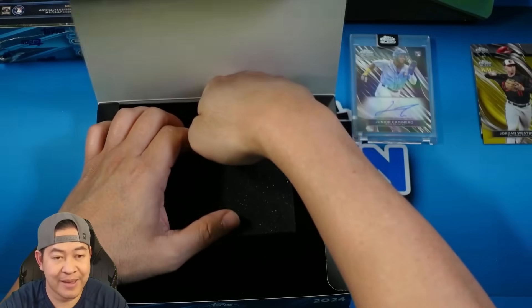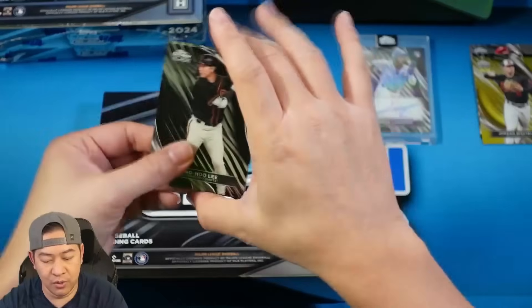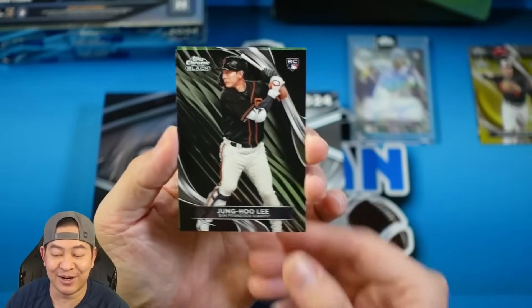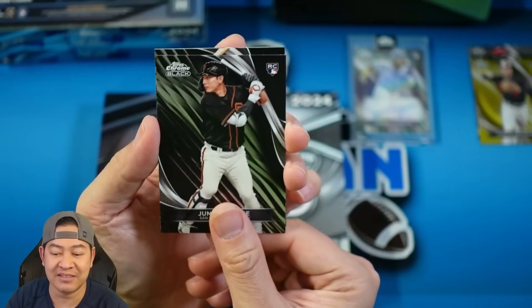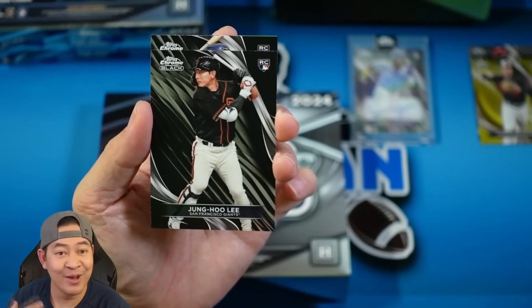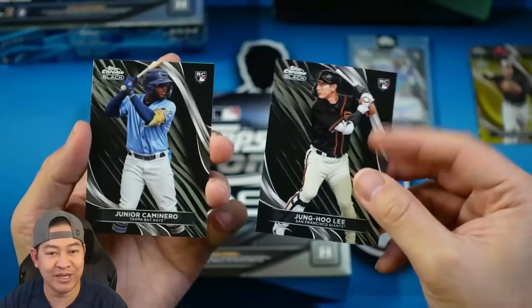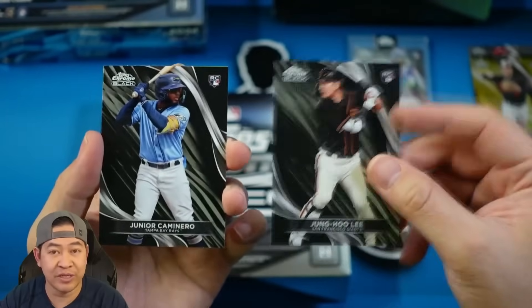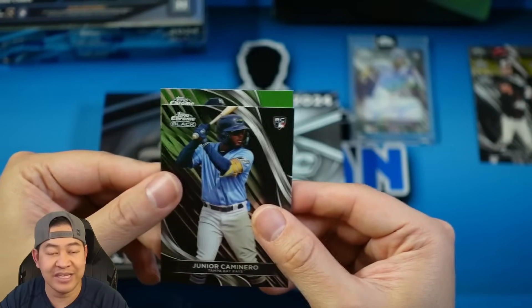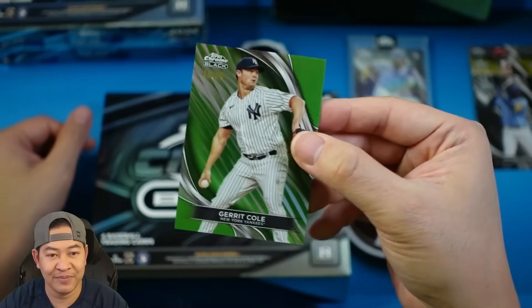Box number two — let's grab the pack out first. That is a Jung Ho Lee. I think he's off to a decent start with the Giants — that's a good rookie. Looks like we have a green in the back. Second card is another rookie — I'm liking the amount of rookies I'm seeing. That is going to be Junior Camanero on the rookie base. And our green refractor for the Yankees is going to be 59 of 99 — Garrett Cole, 59 of 99.